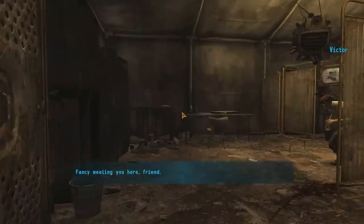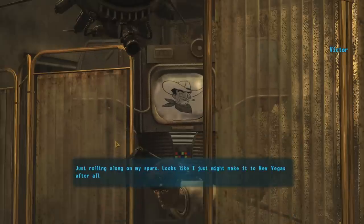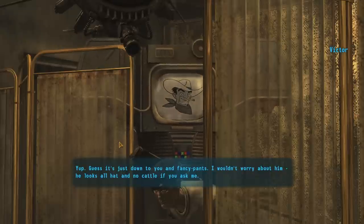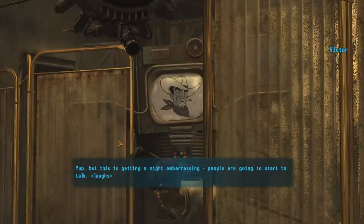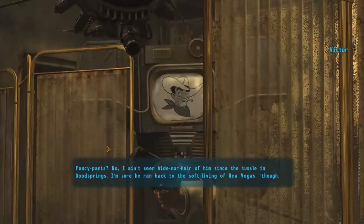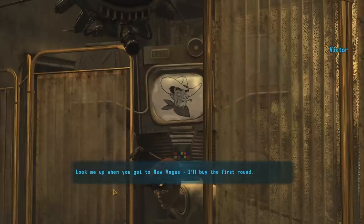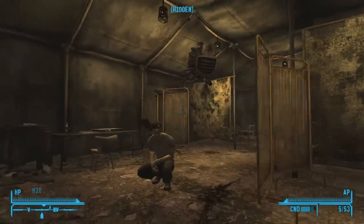Oh my God — fancy meeting you here, friend. What the hell? How did you get here? It's Victor! He says he's just rolling along on his spurs and looks like he might make it to New Vegas after all. He guesses it's down to us and Fancy Pants — meaning Benny — but doesn't think Benny's much of a threat. He hasn't seen Benny since the tussle in Goodsprings, figures he ran back to New Vegas. Victor offers to buy the first round when we get there.